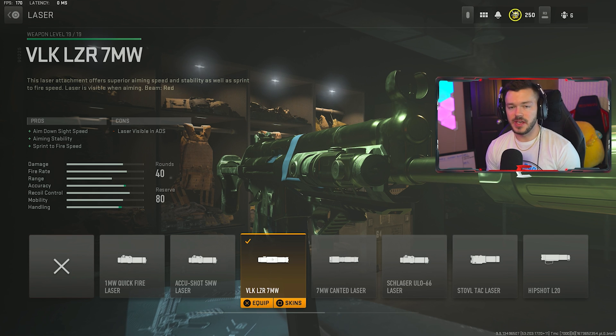We're skipping the barrel and underbarrel sections and going straight to the magazine — the 45-round mag. It's not strictly necessary, but I personally like having more than 30 rounds because the Vaznev is one of those guns where you can just lay on the trigger due to its low recoil. After that, in the top section, we're throwing in the FSS Ole-V laser — one of my other favorites. It does pretty much the same thing as the 7MW, just a different name.